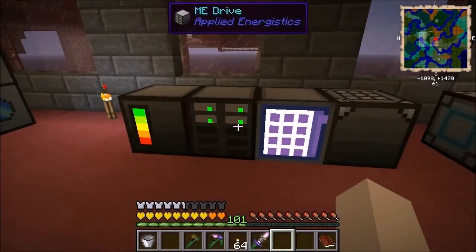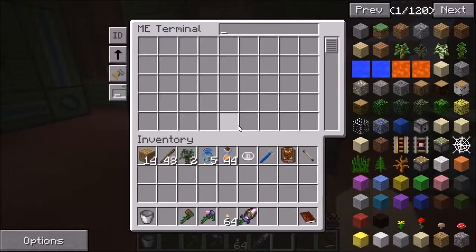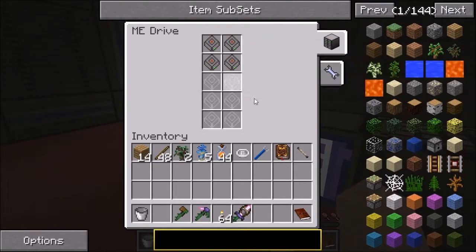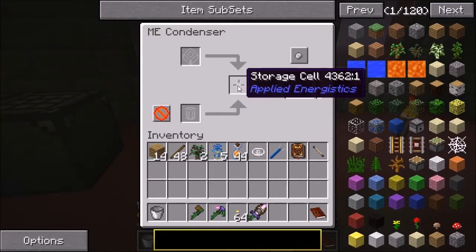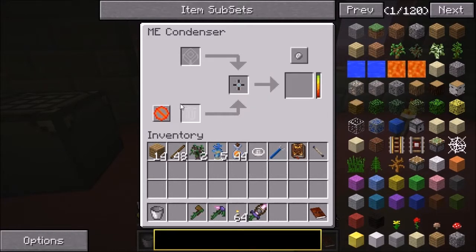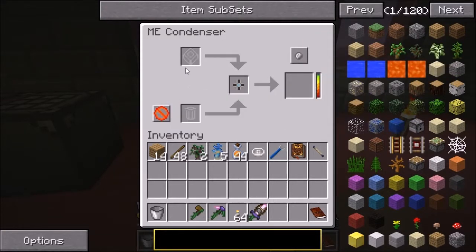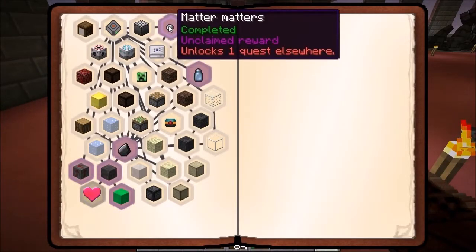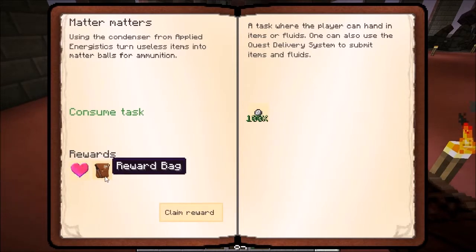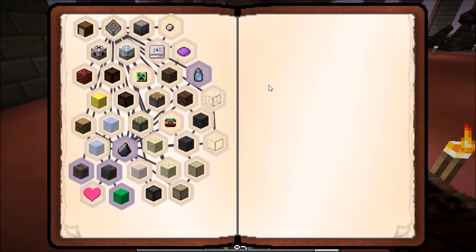Basically we got all that going and then I got the drives in here. I have some other drives in my chest elsewhere but I didn't really need it at this point. I just dumped a bunch of cobble in here, put it on the disc, and then transferred the disc over to the ME condenser. You have to put the storage cell in here - this was given to me by one of my subscribers. I put the disc in here and made it condense into matter balls. So yeah, we got all that done finally. It took a little bit, and putting all the cobble into the discs is what took so long.